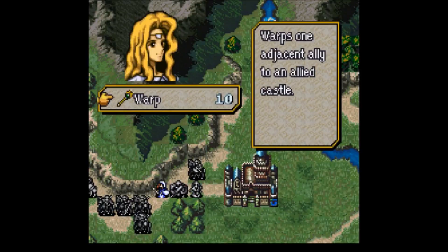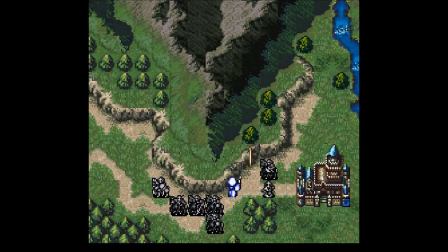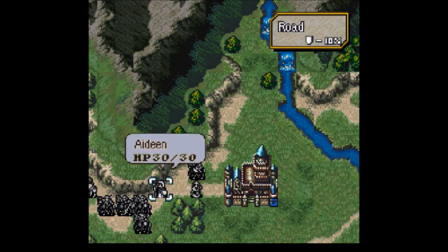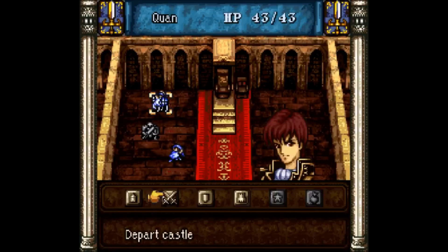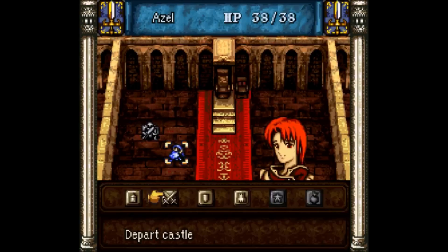We chose Azel in this run, since Azel would have extreme difficulties with the alternate encounter. However, Lex might also have been a viable option. Holland as a unit is very similar to Ira — his stats are a bit higher, but he has all the problems she does, which means he doesn't really do a whole lot. One thing that is interesting about him is enemies like to target him when he's unpromoted. This trick isn't all that useful, but we will be using it once during this chapter.